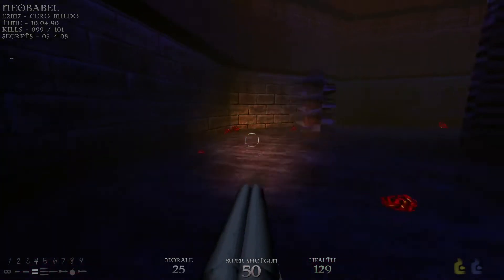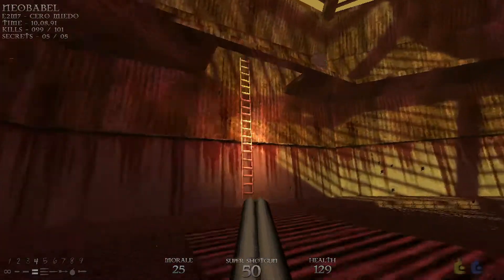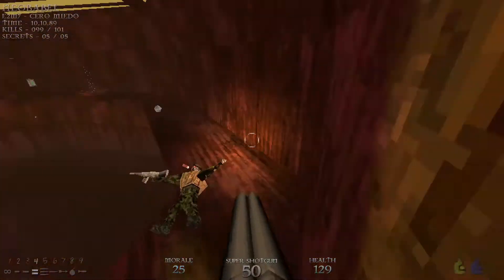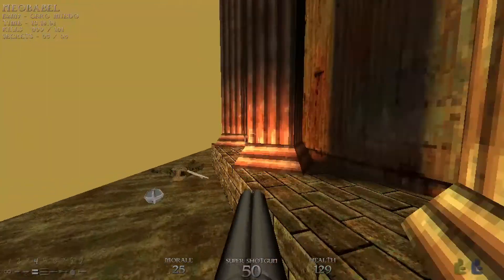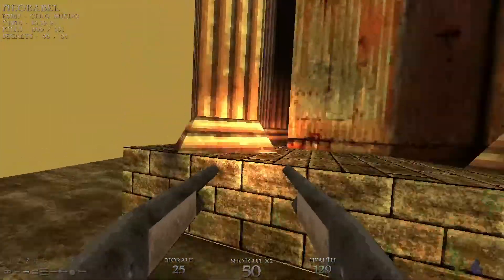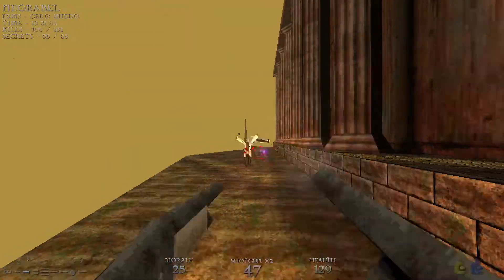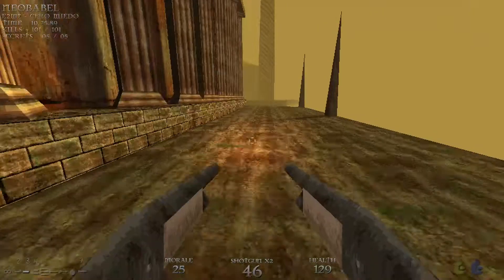Looks like they all died, so we've missed a couple of enemies somewhere. In fact, I actually know exactly where those enemies are — completely forgot about them. They're going to be behind this building. There are two scientists. Alright, so that's all the kills and all the secrets.